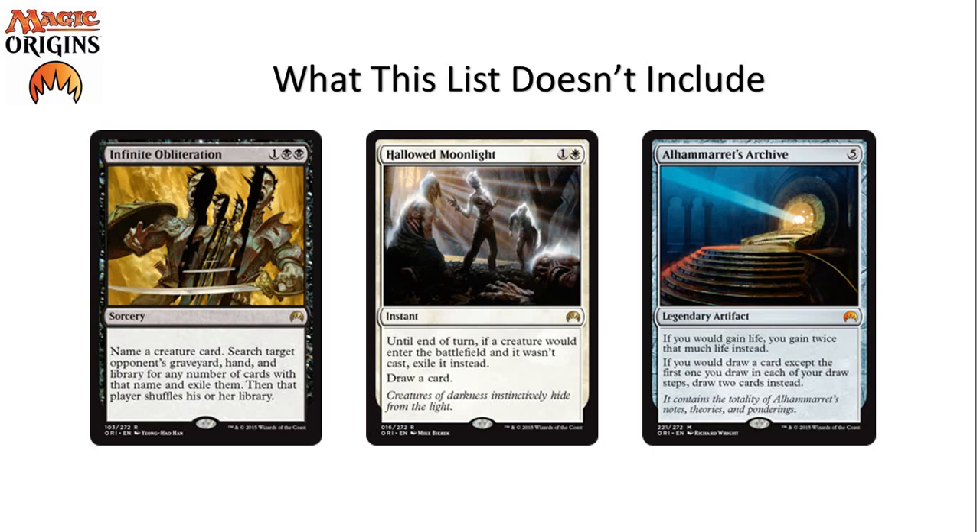These cards just aren't playable, and neither is Alhammarret's Archive — probably the most obvious leave-alone. It's a Mythic for five mana. If you would gain life, you gain twice that much life instead. If you would draw a card, except the first one each draw step, draw two cards instead. You're rarely going to gain life or draw extra cards in this format, so it's not good in Limited. I don't see it having a place in Tier 1 Constructed either, though it seems like a fun EDH card.